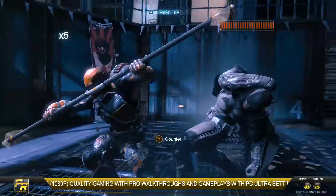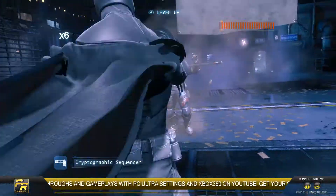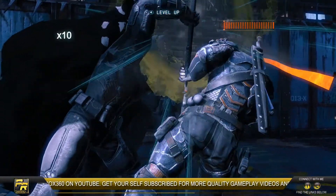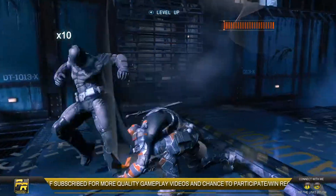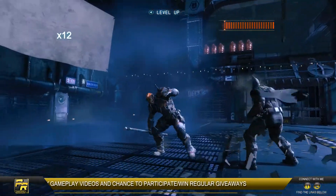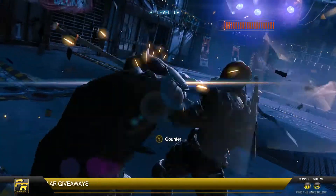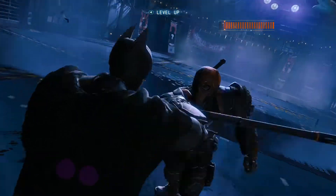One of the weaknesses of Deathstroke is your backclaw — use quick backclaw to drag him towards you and then hit with the X button. Also, when you get an 8-plus combo, which is a free-flow combo, you can press B plus Y to give him a very powerful strike.